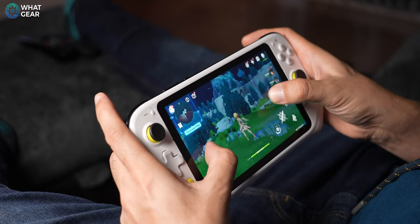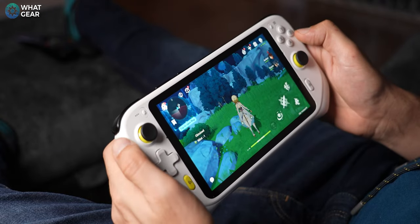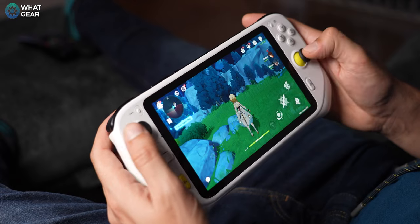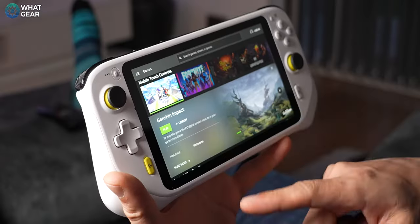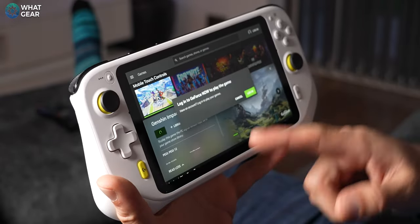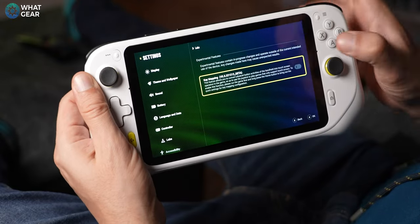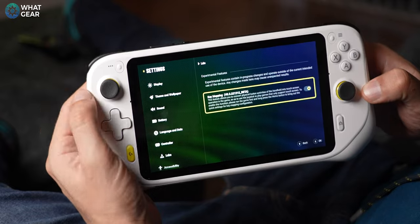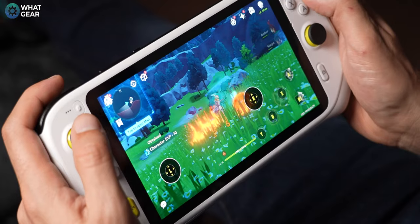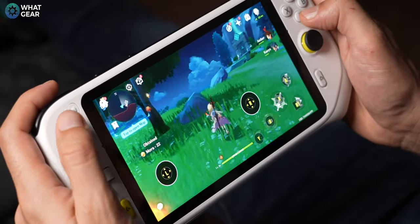Keep this in mind: the G Cloud is good, but it does struggle a little bit with graphically demanding games such as Genshin Impact. It can play it, but it won't run it at maximum settings when it comes to graphics and refresh rates. The best way to play Genshin Impact on this device would be over a cloud streaming server. And there's something really cool Logitech have added in their Lab section buried within the settings — it's in experimental stage, but it lets you map the G Cloud's controls to pretty much any touch control game, which could give you a massive advantage when it comes to gaming on Android.